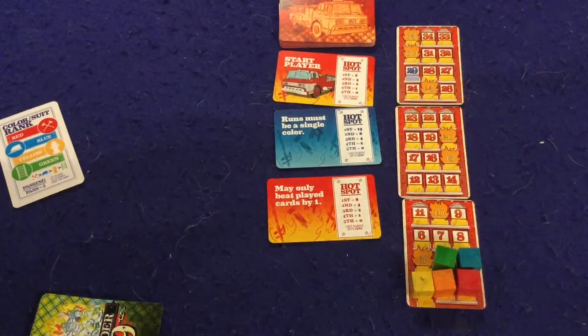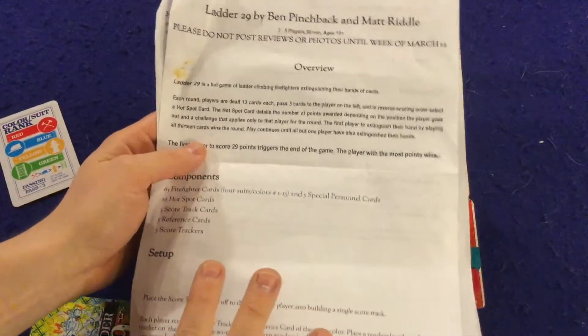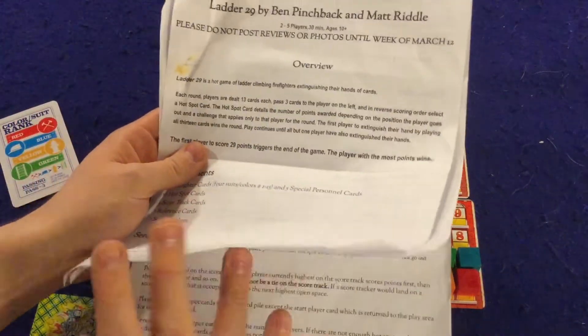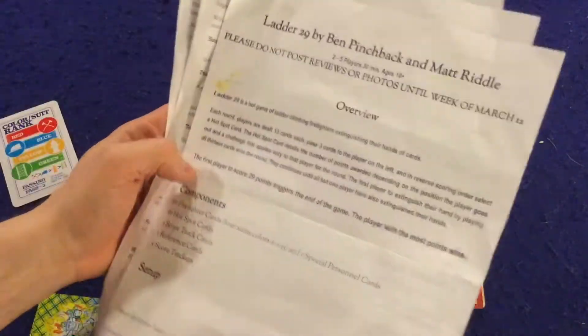Let's open it up and I'll tell you what I think. We're going to take a look at what you're going to get inside of Ladder 29. First of all, we've got a handy-dandy rule sheet. I do want to mention this is the promotional copy in front of me, so take everything you see here with a grain of salt. Obviously your rules are not going to look like this. But this is three pages, double-sided, no pictures or illustrations or anything yet, but it's still a very simple and easy to learn game.